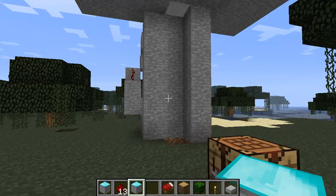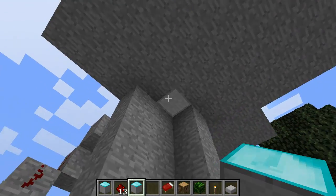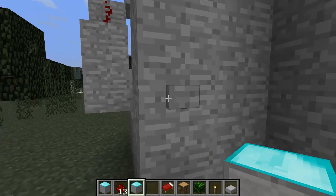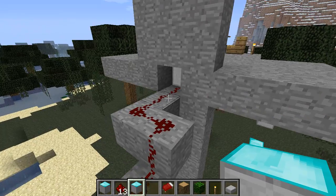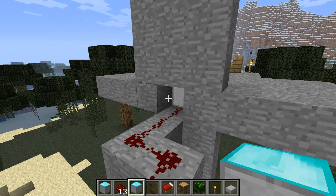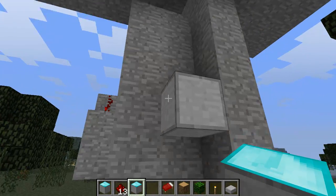Going back down — if you forget to call the elevator back down and it's left up there, you can wire in a simple redstone circuit using a button. As you can see, I have a button wired in with a simple redstone circuit that brings it down to the bottom block of the elevator. The circuit has to connect to the bottom block to make it come down.